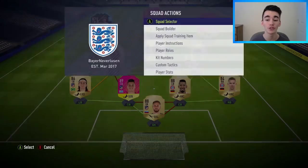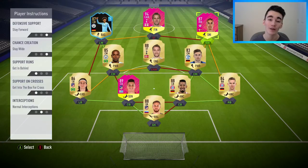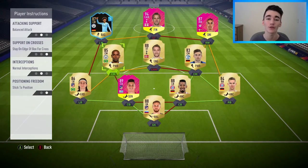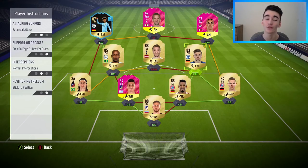For playing instructions: Kane — stay central, get behind and press the back line. Poulsen — stay forward, stay wide, get behind and get into the box for a cross. Leroy Sane — stay forward, stay wide, get behind, get into the box for a cross. Fernandinho — stay on the edge of the box for a cross. Eriksen — stay forward, get into the box for a cross. Goretzka — stay on the edge of the box for a cross. And as always, I keep all four backs on balanced attack.